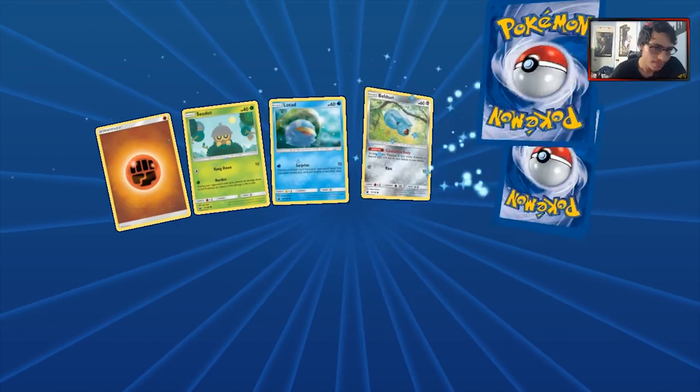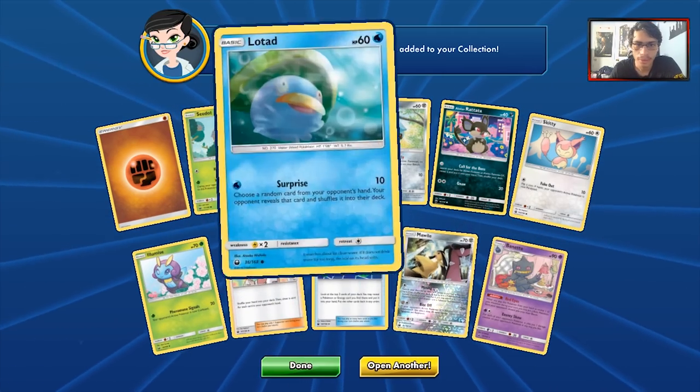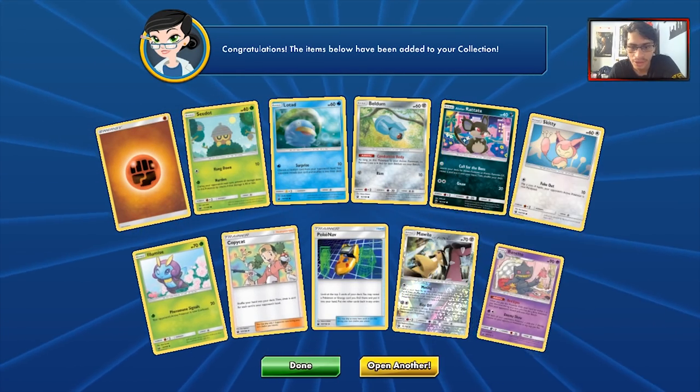26 packs remaining — we're almost down to 25 packs, almost done with the pack opening. We haven't been pulling Lotad. And still no Scythers, guys — I have not seen a single Scyther yet.